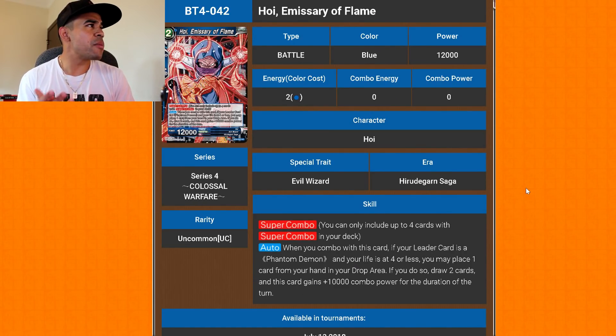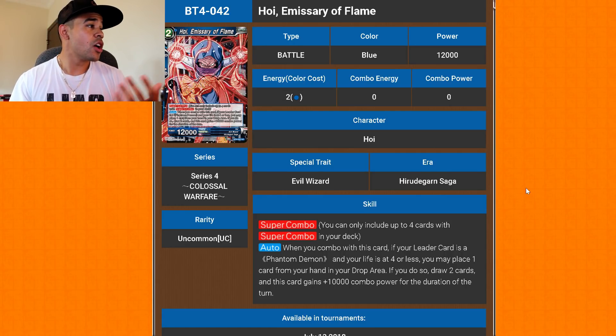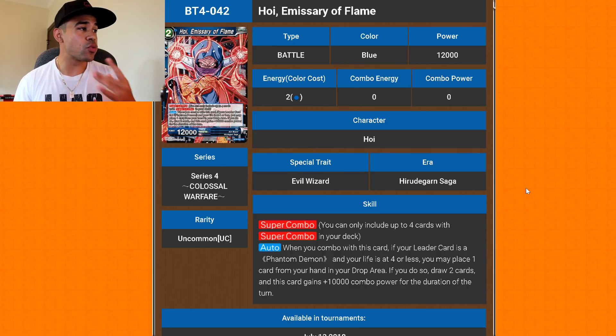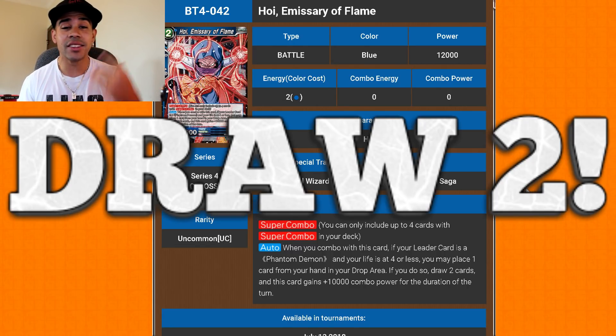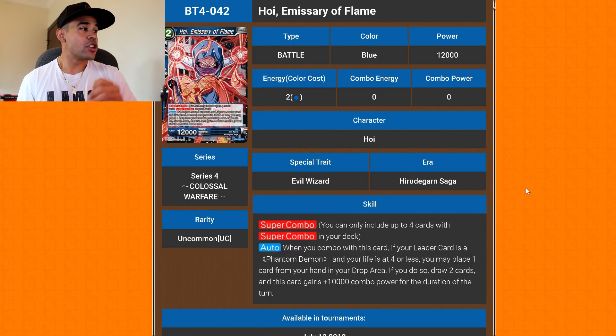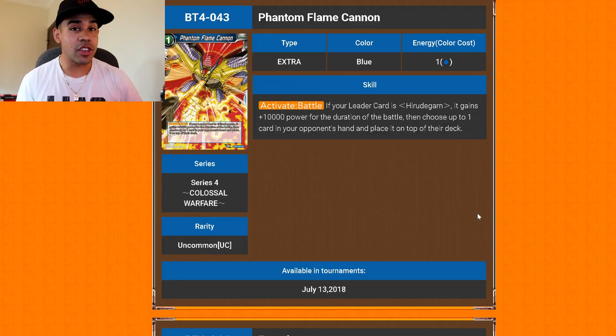Hi-Yo, Emissary of Flame — this is our super combo, and it's a very interesting one. When you combo with this card, if your leader is a Phantom Demon and your life is at four or less, you may place one card from your hand in the drop area. If you do, draw two cards and take a boost power. This card can literally save your life — drop one random card you don't need, draw two cards, and get a little buff too.